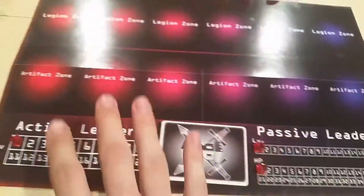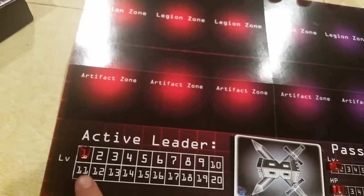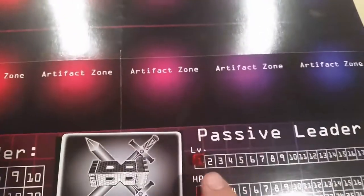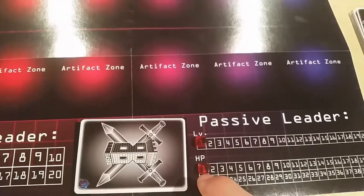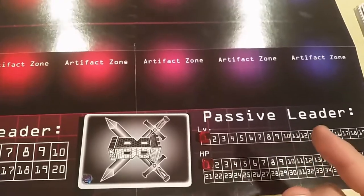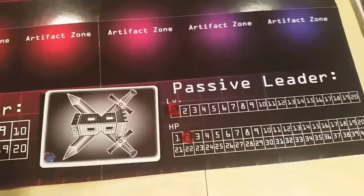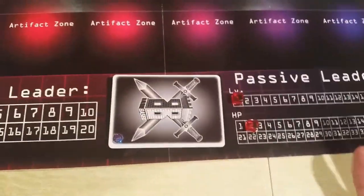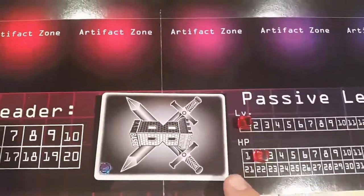Next you have your main play mat with your six legion zones and your six artifact zones. You have your active leader with a token placed on number one to indicate its level, along with a token on one to indicate the level of the passive leader, and the number one for its HP — which should actually be a two, sorry about that. Technically the HP is doubled whatever level you're at, however due to the effects of various cards you can lose or gain health.